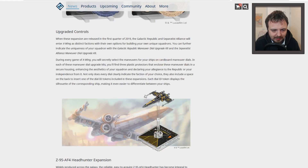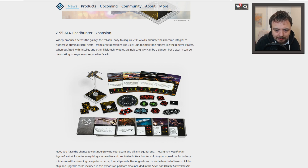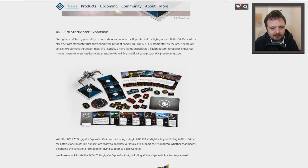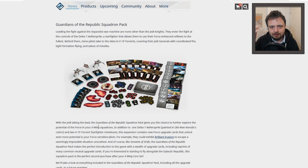I really like the colours on these upgrade dials as well. All in all very interesting. The Headhunter for Scum and Villainy — I think that exists already but that's an alternative paint job. I don't think there's anything new if you already have these ships. Brilliant Evasion reads: while you defend, if you are not in the attacker's bullseye arc, you may spend one force to change two of your focus results to an evade result — which makes your force doubly effective if you're not in the bullseye arc.